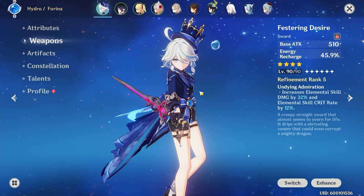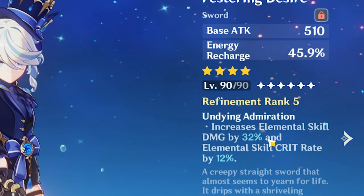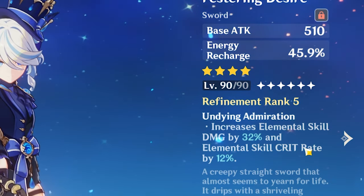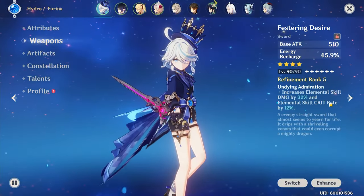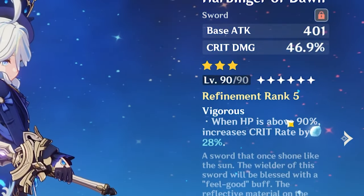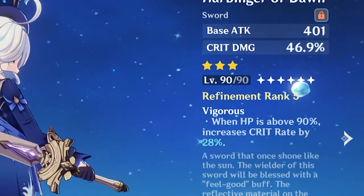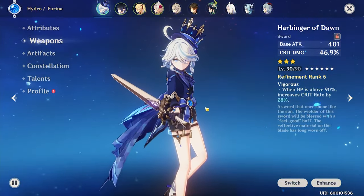When it comes to weapon selection, the Festering Desire is by far her best four-star weapon — it has energy recharge, gives elemental skill damage bonus, and also gives elemental skill crit rate increase. If you weren't around for version 1.3 and the original launch of Dragonspine, you might not have access to this, but you can spend a couple hours and farm up the Fleuve Cendre Ferryman from fishing in Fontaine. The Harbinger of Dawn is another free-to-play option if you can keep your HP above 90% for its 28% free crit rate, though in most Furina teams that might not be possible 100% of the time.